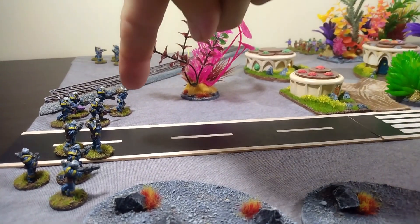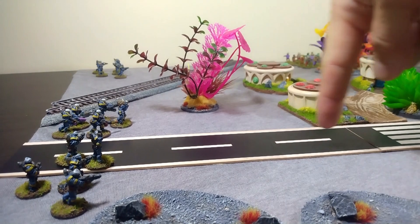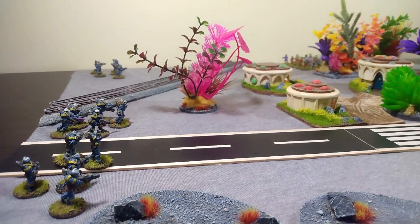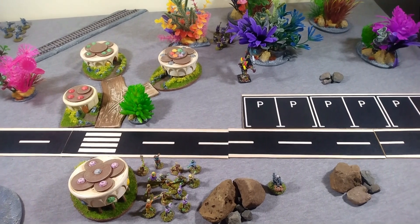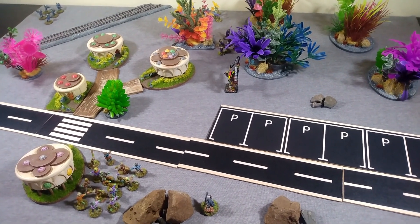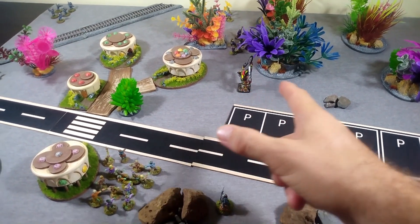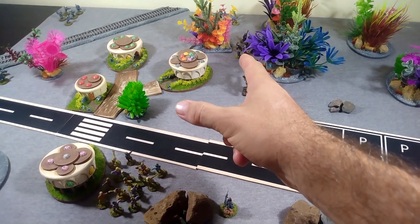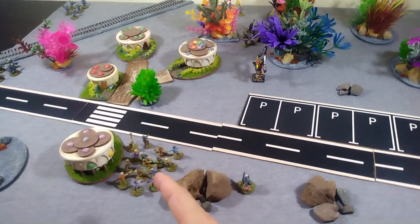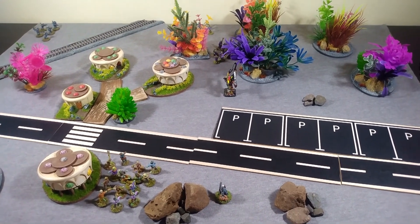No surprise - the Totally Not Space Marines, the boys in blue, will go hard up the middle taking advantage of all that open ground, with one unit behind the railroad tracks to keep the demon forces honest. For their part the demons get to set up second, so we drop our leader right in the center of the table to take advantage of cover. The fanatics and berserk infantry also take advantage of cover. One zombie unit way over there acts as a screening force, another screening force can go north or south, and our Psyker starts trekking east to maybe get off the table.